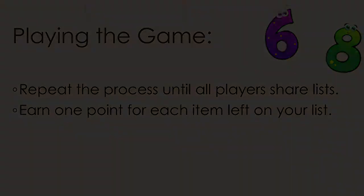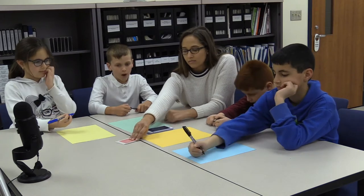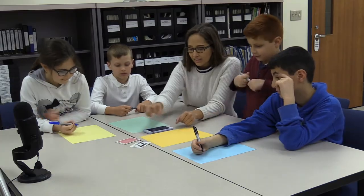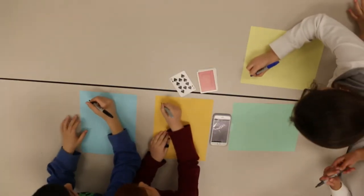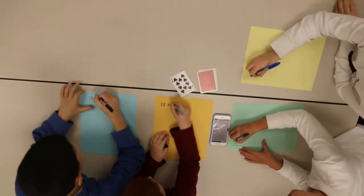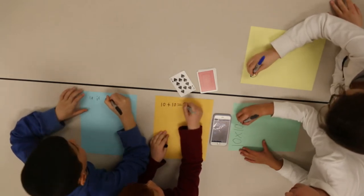Now let's see a round. Is everybody ready? I'm going to flip it over and then I'll start the timer. Okay, ready? Alright. Start. Write everything you know about 10. You're looking at me — can I draw? Yep, you can draw. But if you can't think of anything but pictures, try writing number sentences too.